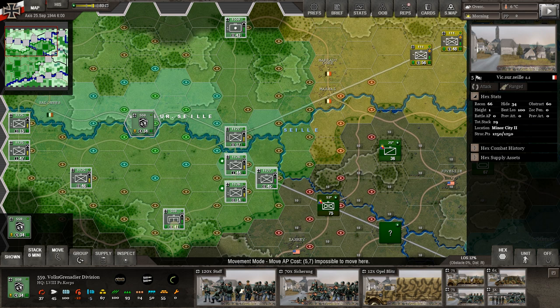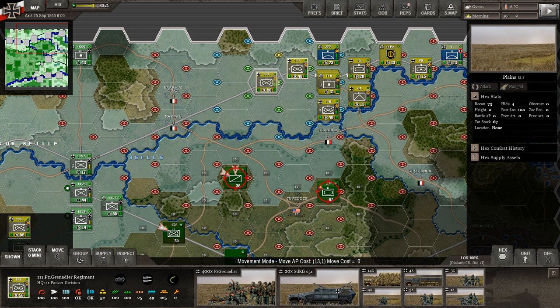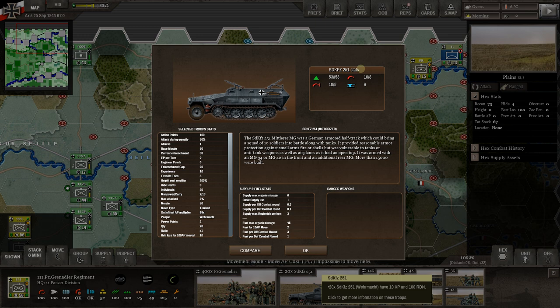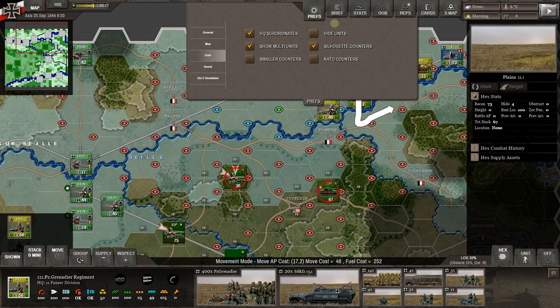Before I go away, let's make sure everybody's within our green command range. They are — I like that. Let's go up here. Let's look at this first motorized regiment. It's on half-tracks — 20 of the SD KFZ 251. I just call it the 251. It's got some guns, some flak ability. If we go to preferences and silhouette view, you can see they move by half-tracks.